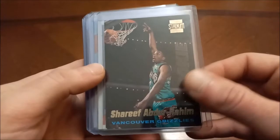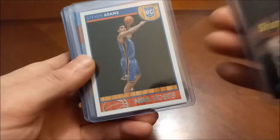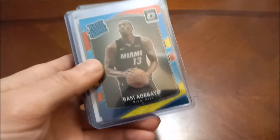Starting off with the A's, there's Shareef Abdur-Rahim — this one's actually an insert. There are some cards in here that aren't actually true rookies but I think they're cool so I keep them in the rookie PC. Stephen Adams rookie card.